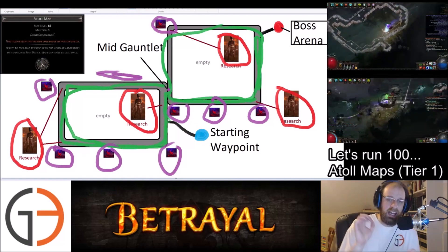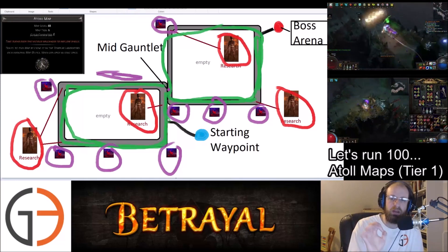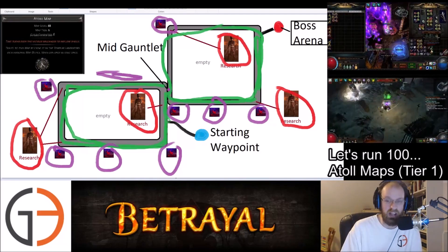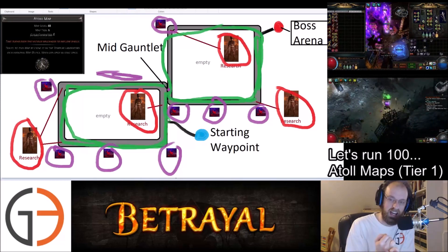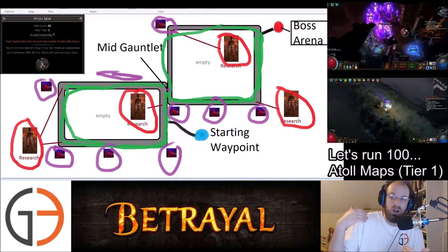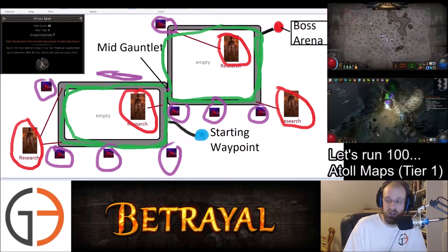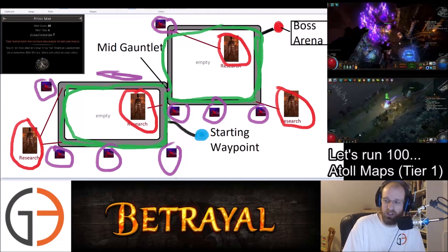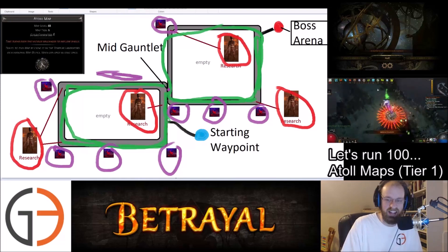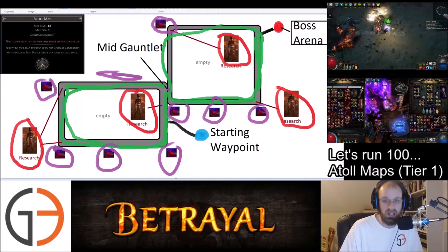One of the reasons why Atoll maps take as long as they do is because of these two massive loops. If you look at your map and you still have 50 monsters remaining, be aware — they're probably all concentrated in one corner. If you're a melee character and you leap slam into the middle of that, it could be dangerous: volatile dead, a strongbox exploding, or allies cannot die on top of other allies cannot die. A lot of the time in that mid gauntlet, that's where the remainder of enemies will be located.